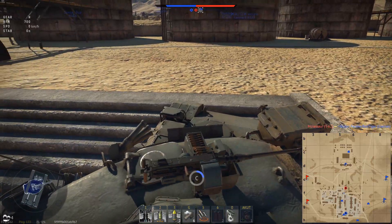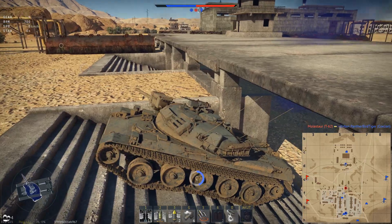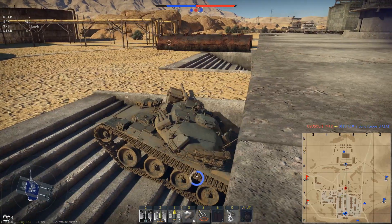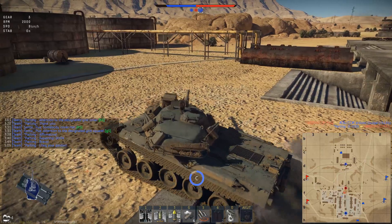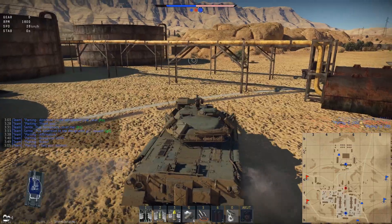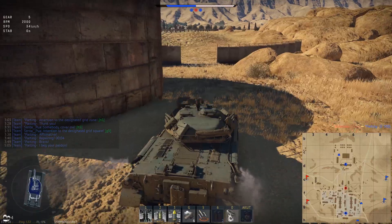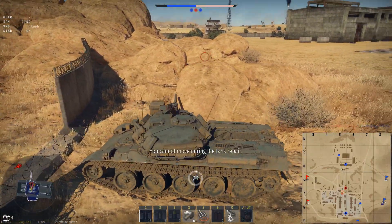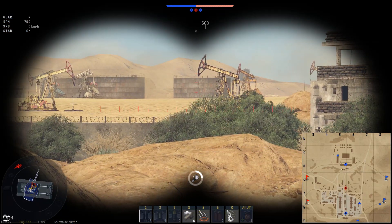At tier 4 there is a decision between the old low-pan shell, the M456 HEAT shell with 400 millimeters of penetration and a muzzle velocity of 1173 meters per second, or an APFSDS shell with 360 millimeters of penetration and 1500 meters per second muzzle velocity. What would you choose - higher base penetration or this APFSDS shell?